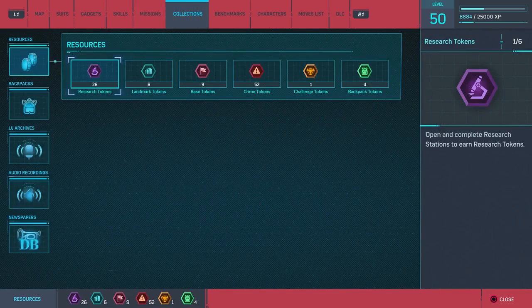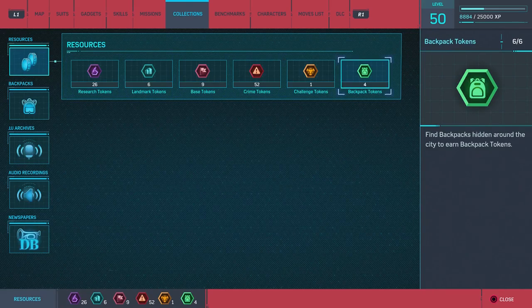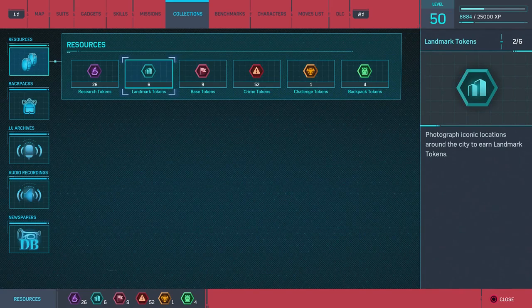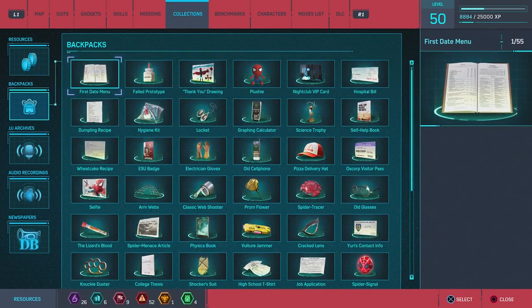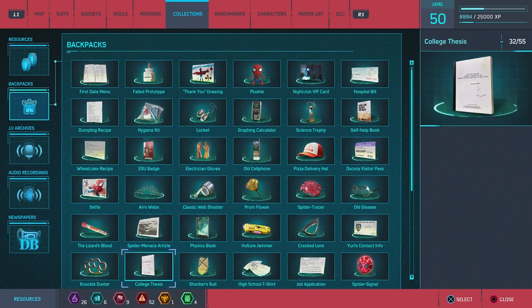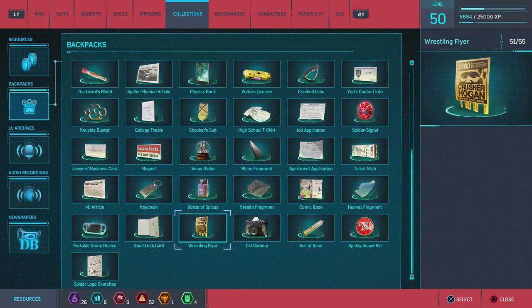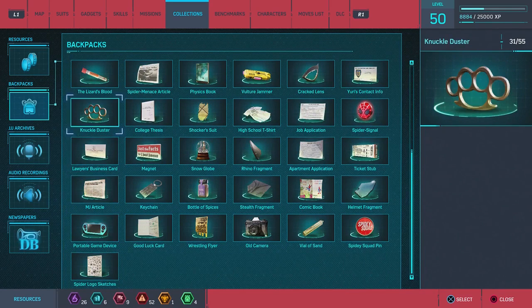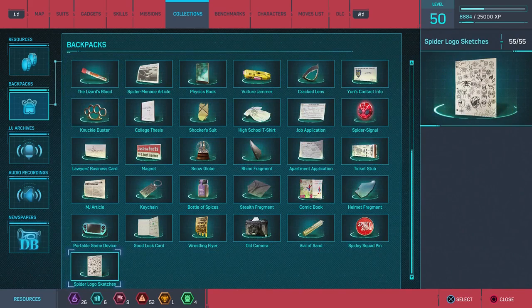Let's look at the collections — this is just the backpack collections. It tells you how many tokens you have but really it's just resources. Here's the backpack screen and these are basically everything we've collected. If we look at this — six across, so counting them out... about 72 to 73 different items total.